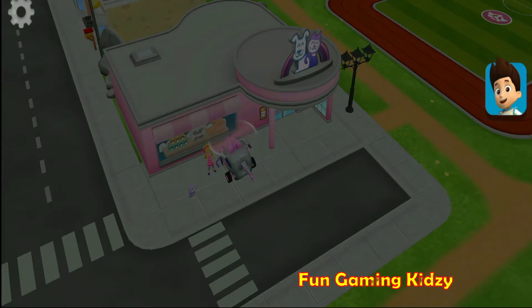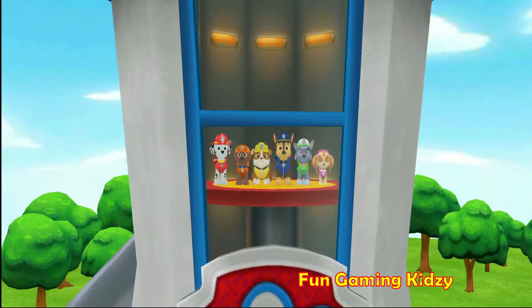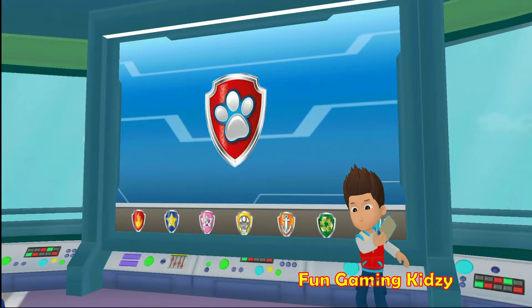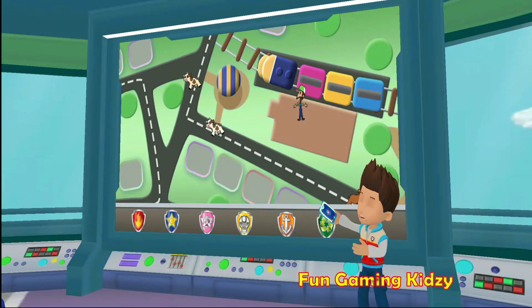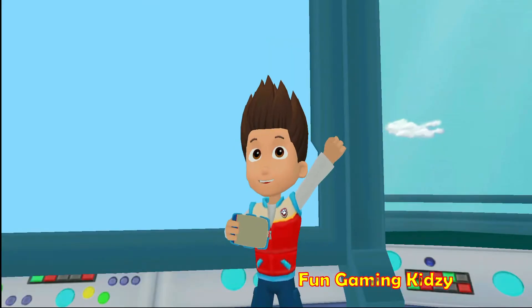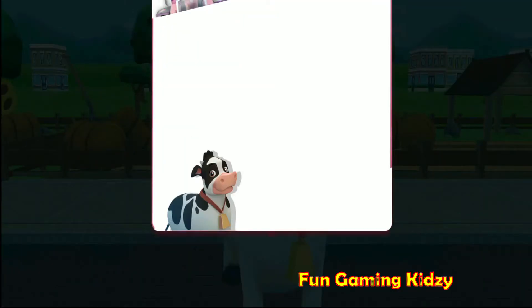Tap the rider button to go on a very special rescue mission! Paw Patrol to the lookout! The horn from the train scared Farmer Al's cows! They've run out into town and are wandering around! We need to help Farmer Al and get them back on the train before it leaves! Skye, I'll need you to spot the cows from the air! Alright! Paw Patrol is on a roll! Skye in!